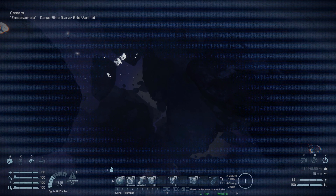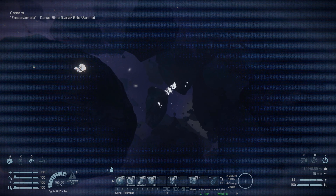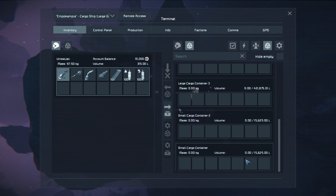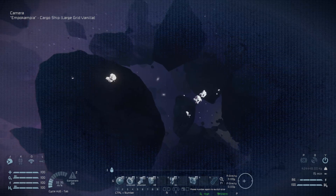That is basically it for what this ship has to offer. It's a very nice design, very sleek, very slim, and can carry a nice lot of stuff inside it. We've got three large cargo containers — there's the first, second, and third one, all the way down there. We also have a couple of small ones on here, so we can carry a nice lot of stuff.